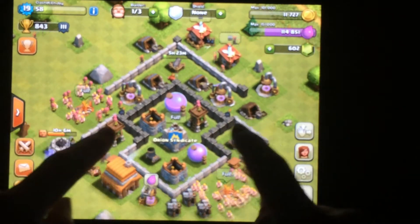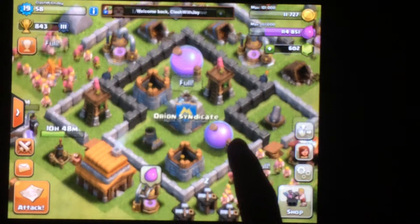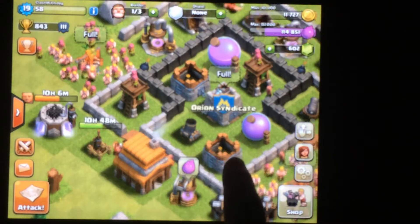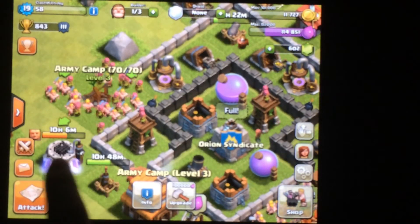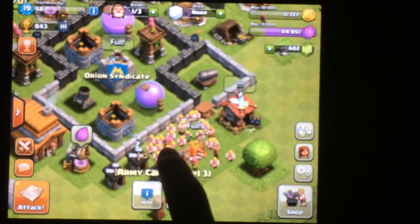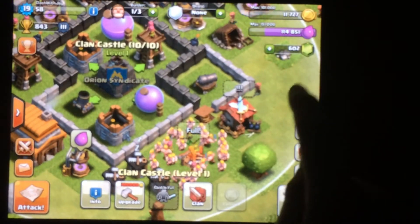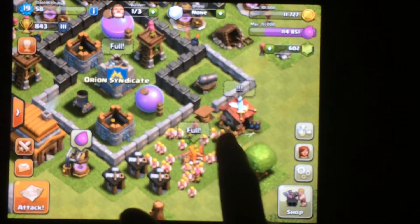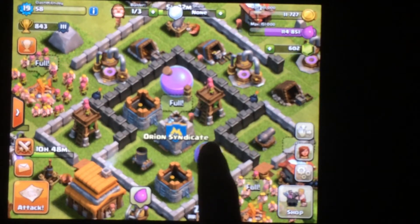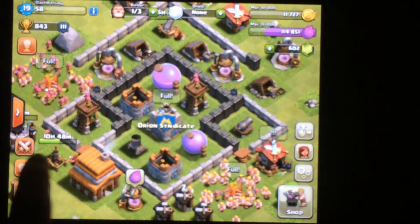Today we're just going to start off with my recent upgrades on this account. As you can see, I'm Town Hall 4 now. I've just got my air defense going to level 2, all of my troops are level 2, giant just got 10 hours to wait. Going to get my clan castle upgraded as soon as I get the gold for it, and I'm well on my way to maxing Town Hall 4.